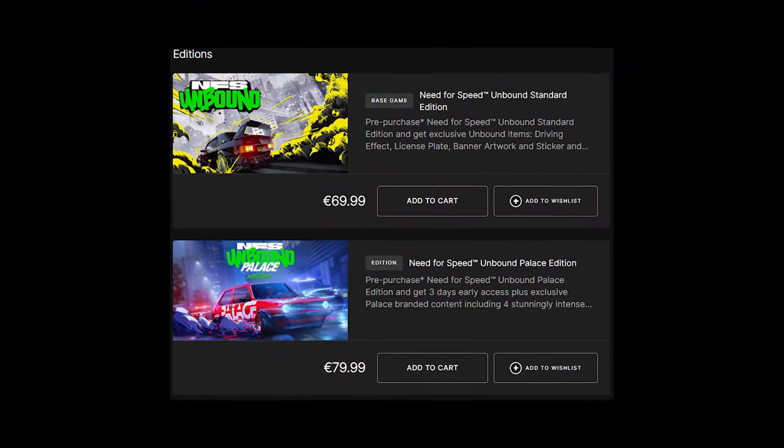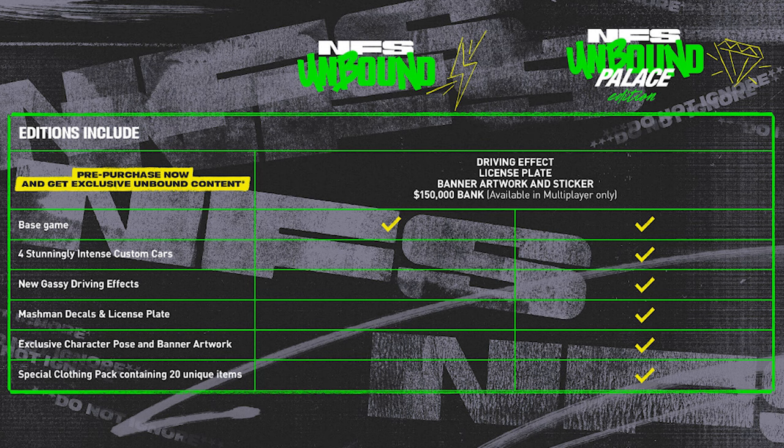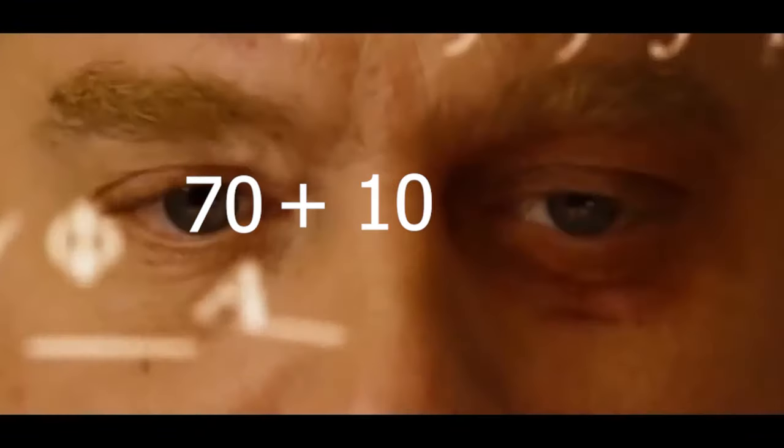It's less than a month until the release and many people are looking into pre-ordering the new Need for Speed. You need to choose between Standard Edition which costs $70 and Palace Edition which costs $10 more.